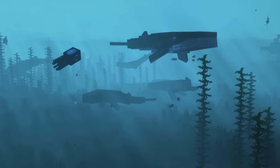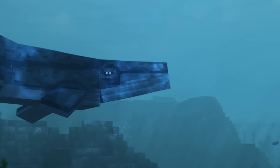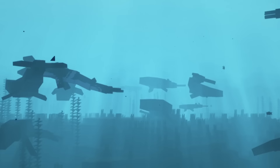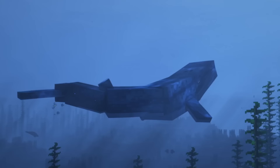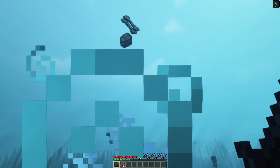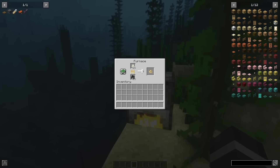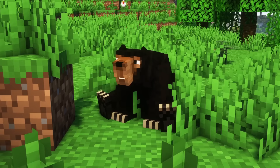Baleen whales are mammals that live underwater. There are six different species, including the blue whale — the largest animal in the world — and they can be rarely found in deep oceans. These mobs are peaceful filter feeders and drop a large amount of bones, high-quality meat, and blubber upon dying. Blubber can be used to craft torches, or smelted into animal fat for other uses.